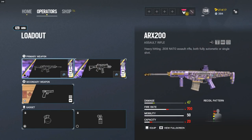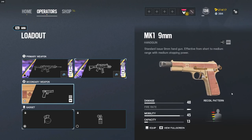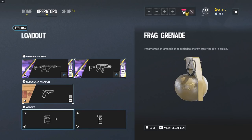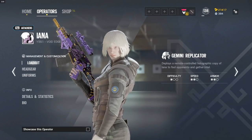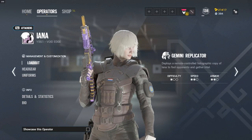Starting off looking at her guns, she has the ARX 200 — the same ARX that Nomad has. It shoots relatively slow but hits pretty hard. And then we have the G36C, which is Ash's AR. Her secondary is the MK1 9mm, Frost's sidearm. It's okay, not the best, just a pistol. For her secondary gadgets, she has the frag grenade and the smoke, which is really useful. She's one of the few attackers who have frags, which kind of makes her pick rate go up a little bit. Anytime an operator loses frags, they lose a little bit of a reason to pick them — Zero had his previously taken away and his pick rate went down. Frags secure kills, and not having them is not ideal. But she has them, which is really nice.